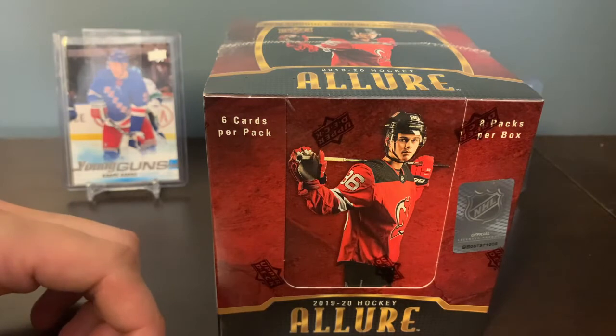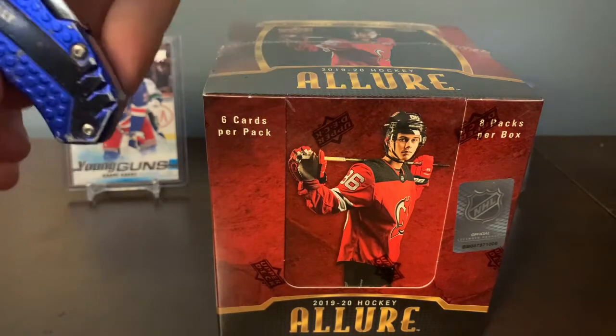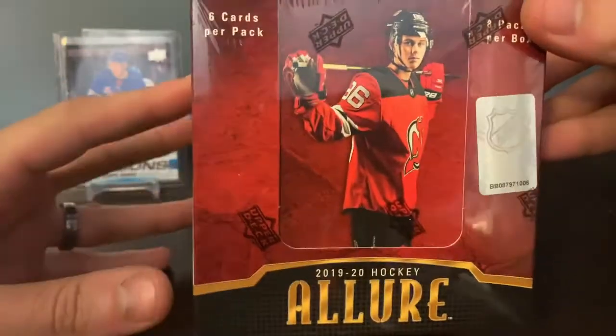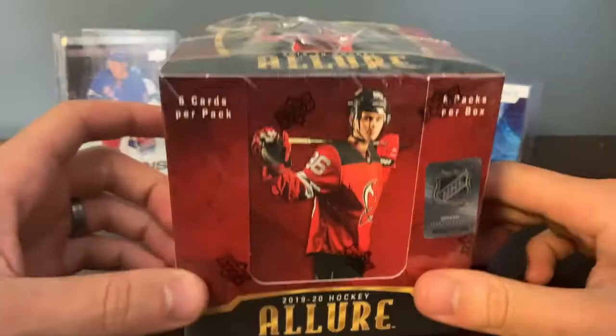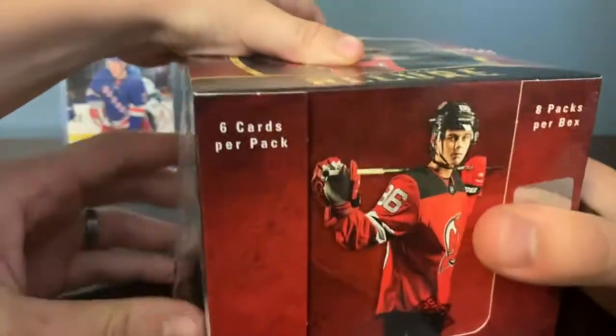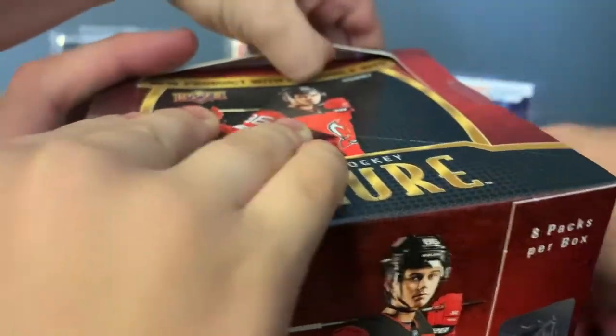We started our channel because of another breaker that has a lot of videos, so you should check them out — you probably already know who they are: Top Corner Breaks. We watch a lot of their videos and Ryan wanted to start our own. Allure has six cards per pack and eight packs per box.